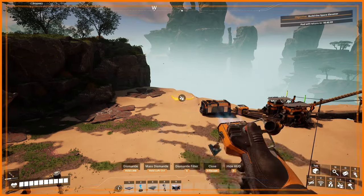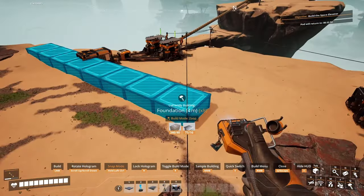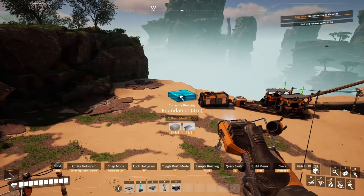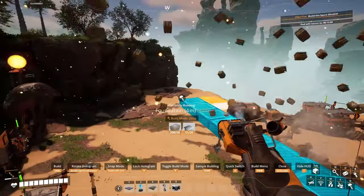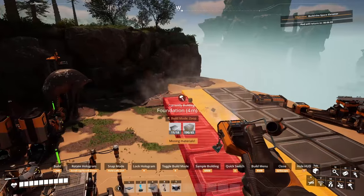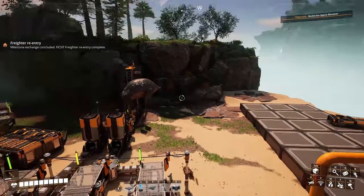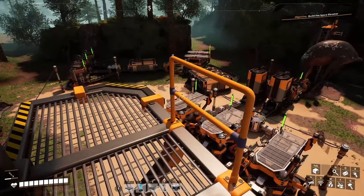I'm gonna put this on number one in the hotbar. I'd like to make this work in meters here. By the way — it doesn't matter if you build foundations four meters high, two meters, or one meter, the cost is the same: two plates, five concrete. This aligns to the world grid, and for this particular space it works wonders because it's kind of aligned with that ridge. So we'll start from there. I went one meter — no actually let me do four meters. We just made our first foundations!